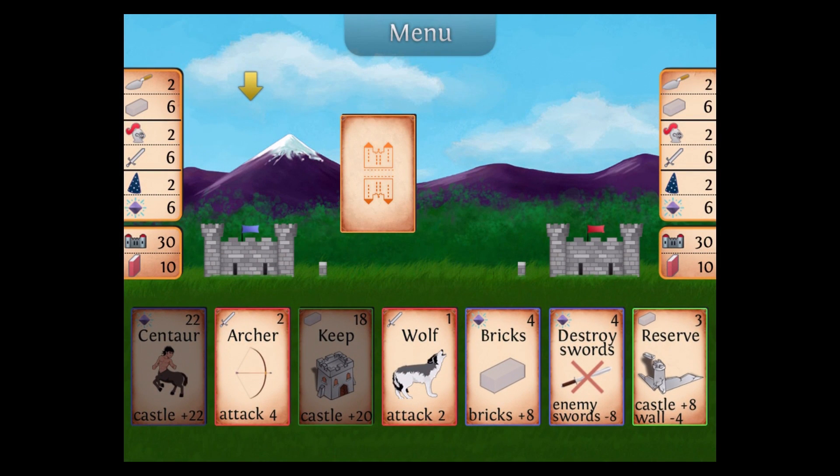It is a pretty simple game overall. Let's start a game here. If you look at both sides of the map, you can see two castles — one's blue, one's red flag — on the left side and the right side. We have our resources, both mine and that of my opposition.